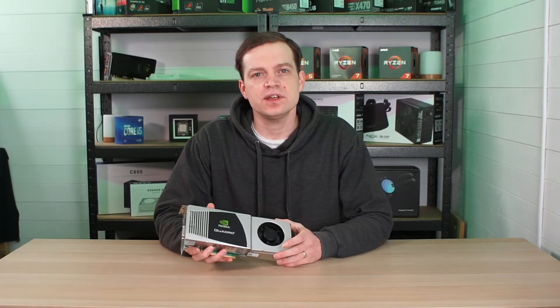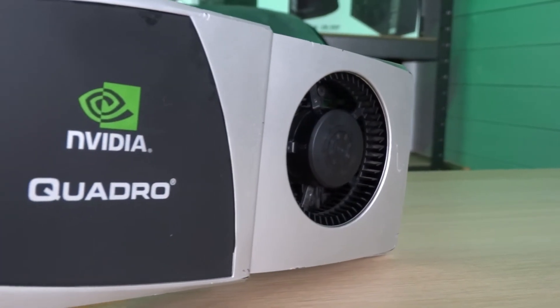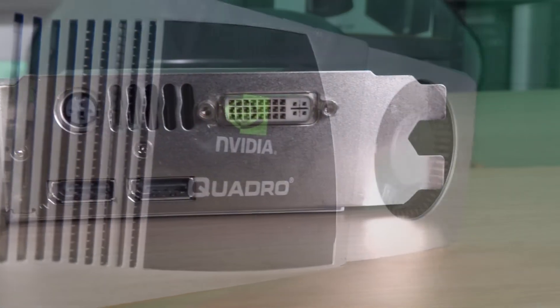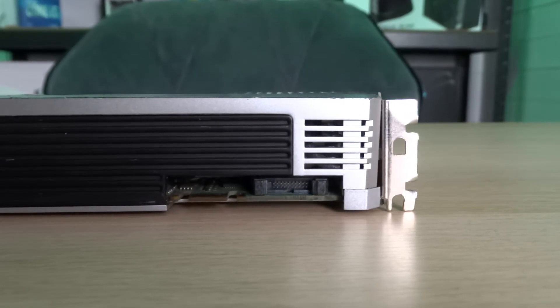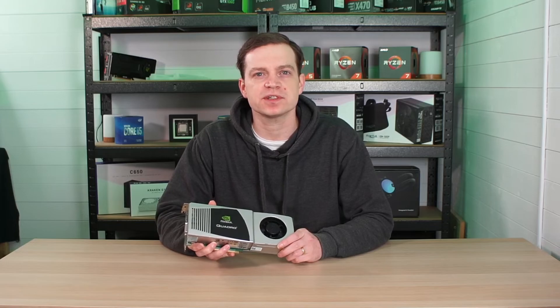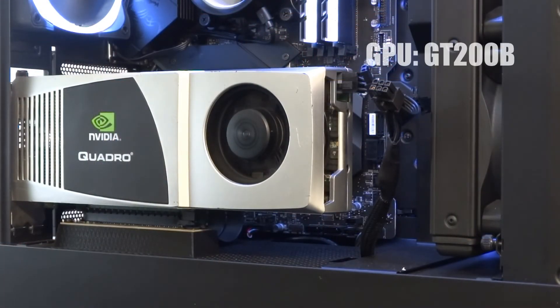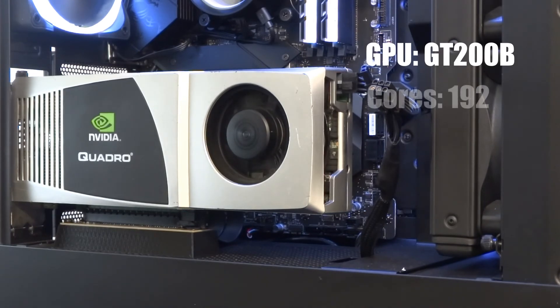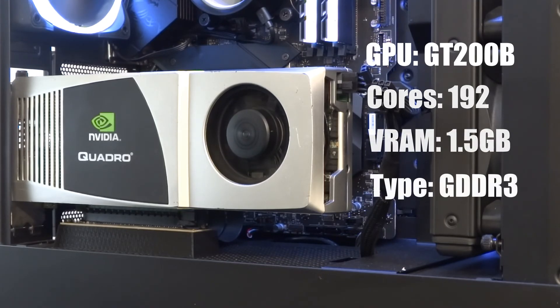So this is the Nvidia Quadro FX4800. It's a workstation card released in 2008 and was the equivalent to the GTX 260 of its time. Even back then you probably wouldn't have used it for gaming because these would have cost an absolute fortune, but in today's market you can pick them up for as little as £20. This one in particular boasts a graphics processor of the GT200B, it has 192 cores, and has a memory size of 1.5GB of GDDR3.